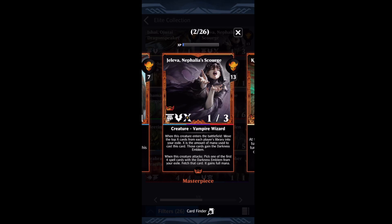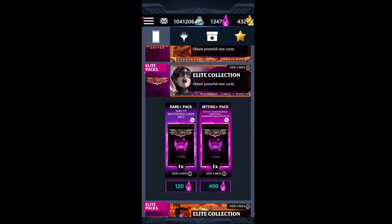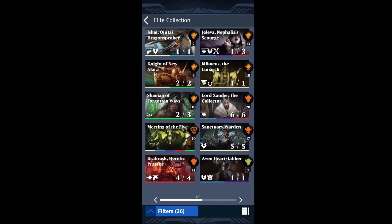Jaleva became available in Elite Packs this week, and I decided — as it was a card that I've been seeing a lot of people playing, but didn't have myself — to go ahead and crack the Elite Collection. I was only missing two cards from the pack, and of course I picked up Chaos first and Jaleva second. Just the nature of the beast.